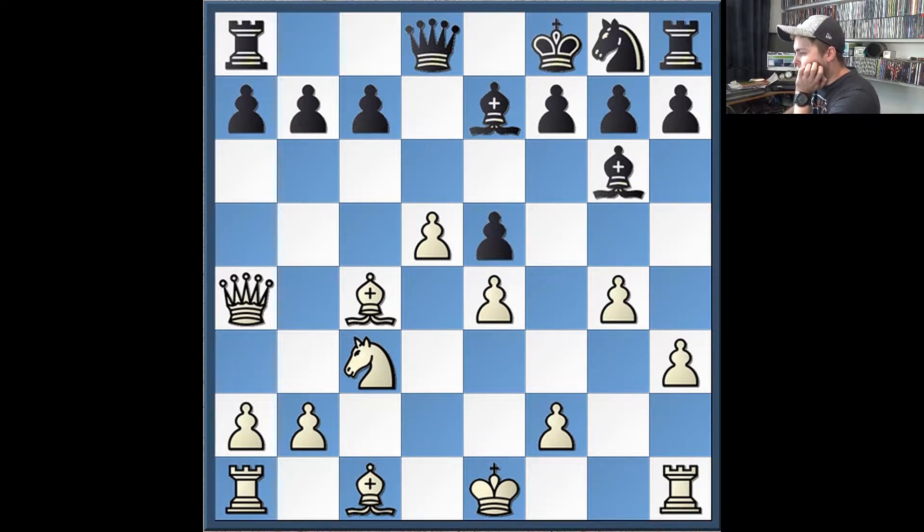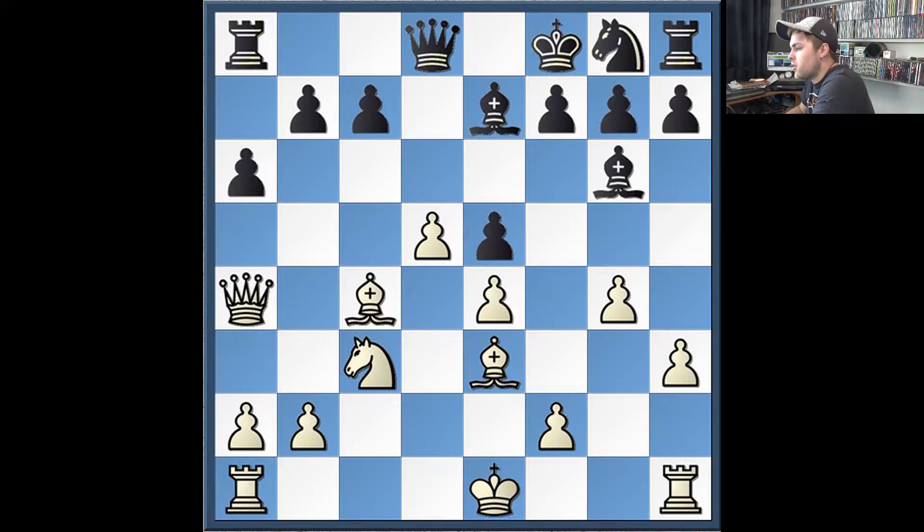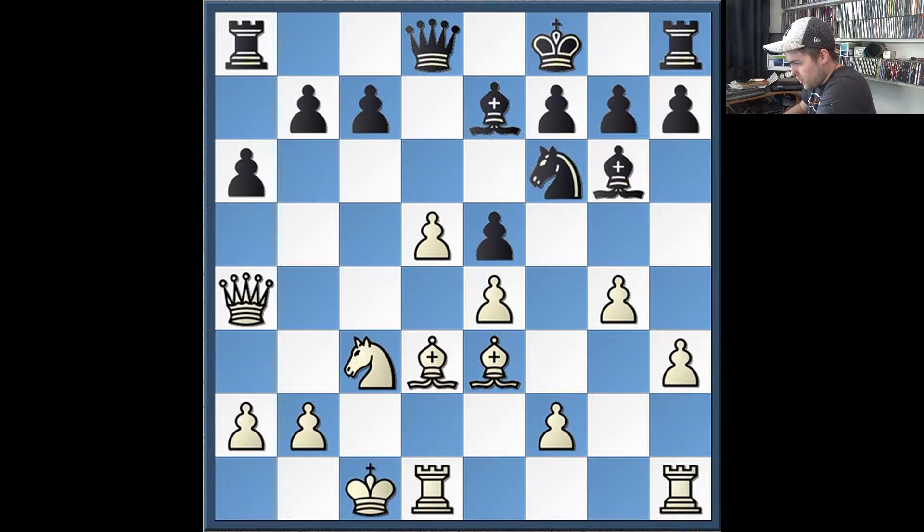From here I was feeling pretty good. I just want to complete my development, castle queenside, and then push my pawns on the kingside to try and open some lines against his king. I played Be3. He plays a6, threatening to fork my queen and bishop, so I retreat to Bd3.